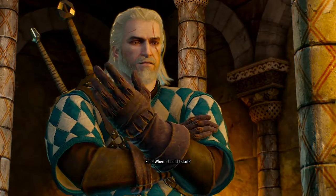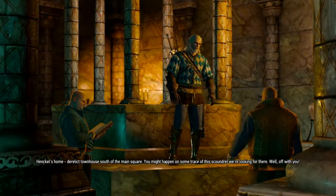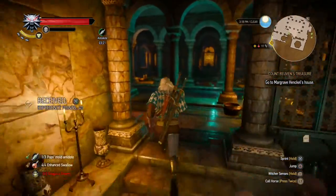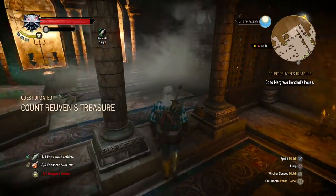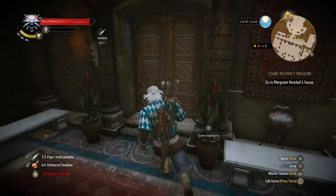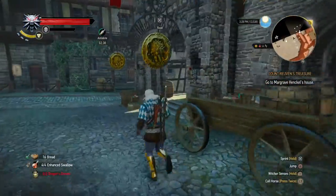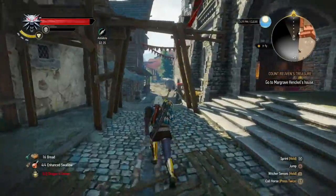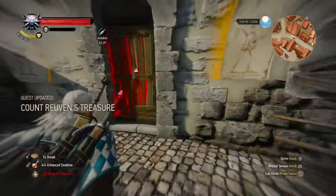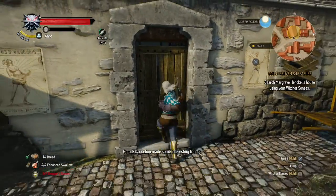He's not a really friendly man, is he? Let's get back outside and go check out Henkel's house. Apparently Henkel lives just off the main square where they're burning people alive. Let's check this place out. What a dump — looks more like a beggar's hovel than a Margrave's townhouse. Let's blast the door open.